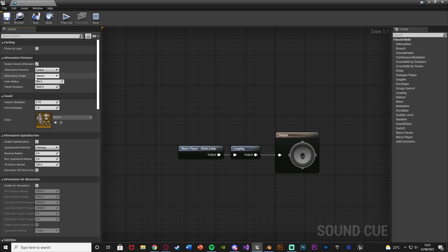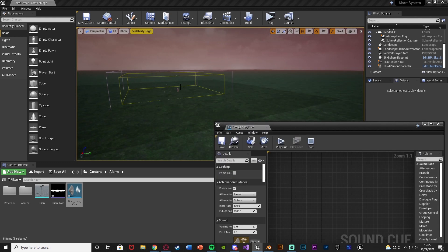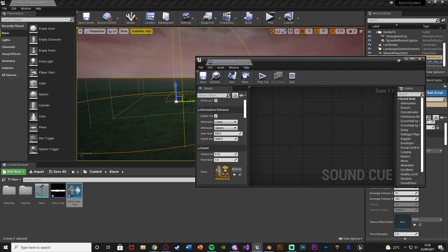The inner radius is the full volume; fall-off distance is where it's a little bit quieter. You can see that if you drag in a sound cue, the inner circle is the inner radius at full volume, and the bigger circle is the fall-off radius where it's fading depending on how close or far away you are. You can place it in the level to get a reference and increase or decrease these values. I'm going to use 10,000 on the inner radius and 20,000 on the fall-off distance.